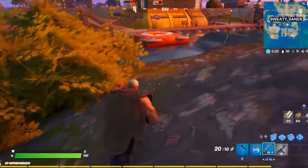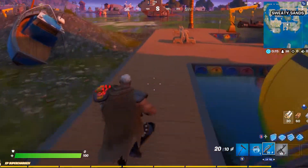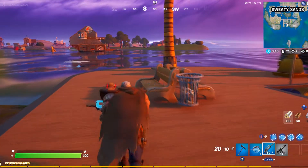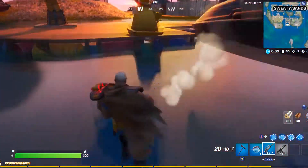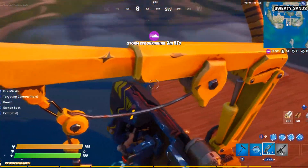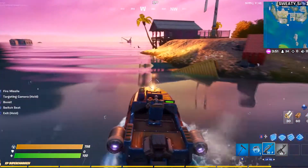I started at the north part of Sweaty Sands. Couldn't find anything there, so I made my way down to the southern part. I hopped on a boat and started heading toward the west part of Sweaty Sands. That's when I saw the fin — there's my shark.